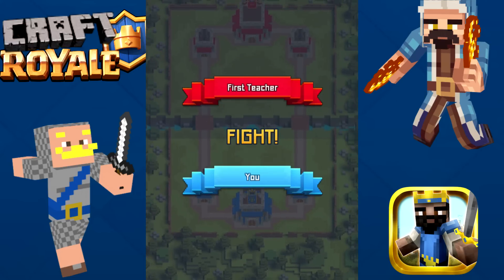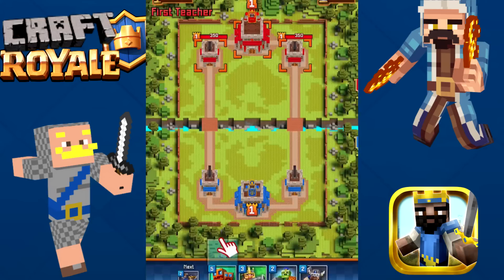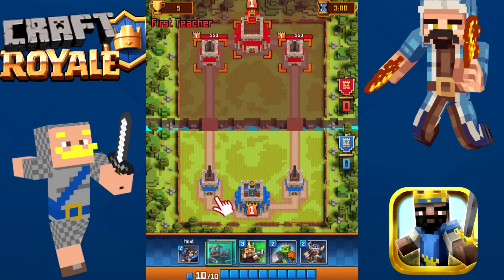We're going to open up this game for the first time. We've got First Teacher and a welcome to Craft Royale screen — complete your first training battles, young warrior. This guy pretty much looks like the king from Clash Royale mixed with a Minecraft character. The king, or the prince, or knight — whatever. The main guy from Clash Royale mixed together with Minecraft. So we've got a pumpkin orc.